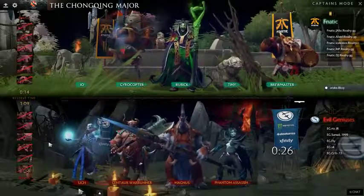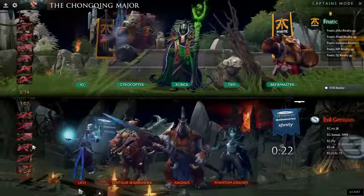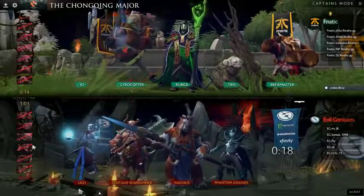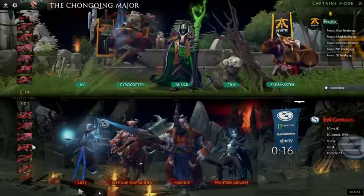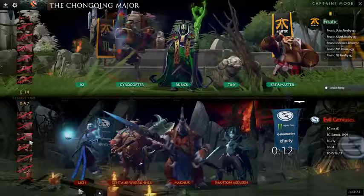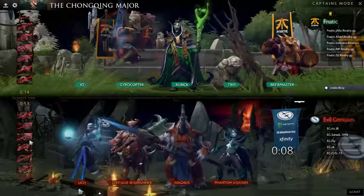Five position Brewmaster, but you really do want that to six. That's a thing as well, kind of. We'll see what they end up with. The only thing that's certain is the Gyrocopter Wisp — the safelane Gyro. Everything else could be pretty much up in the air with Tiny, Rubik, Brewmaster.